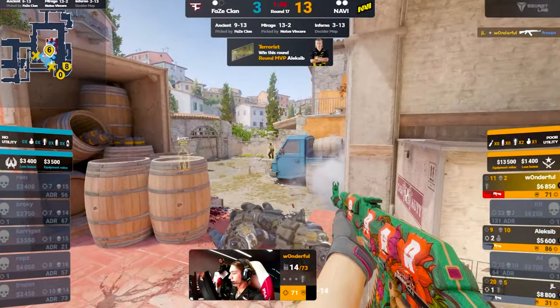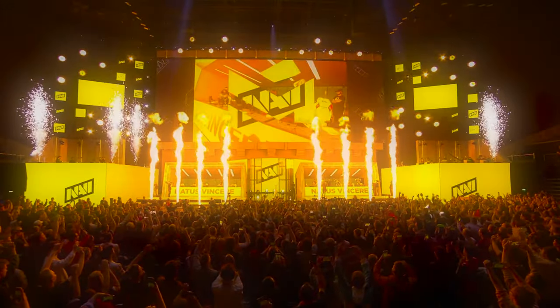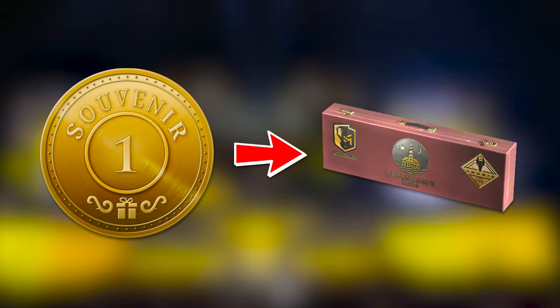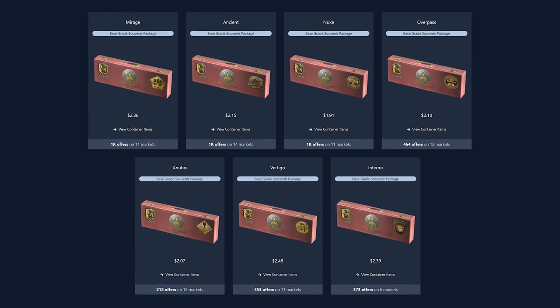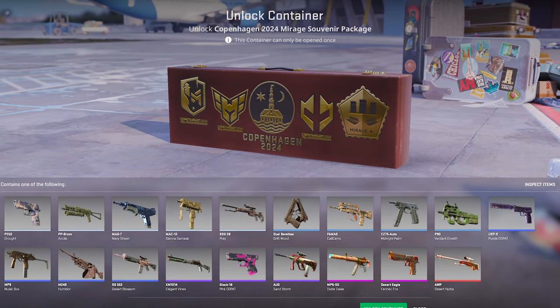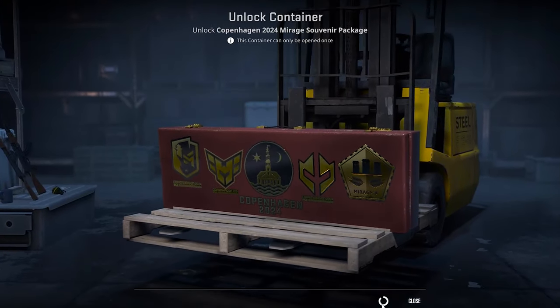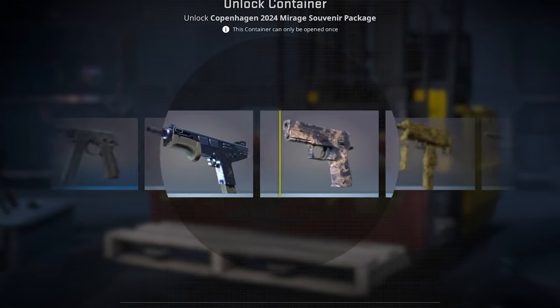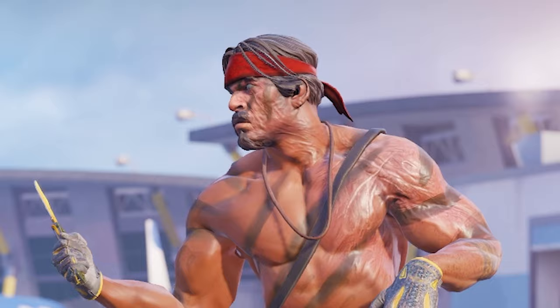Now that the first CS2 Major is over — Major Copenhagen — people who have either bought or earned tokens to redeem for souvenir packages are wondering what the best ones to get are. For those who might not know, there are 7 different packages, each with its own collection of skins that have their own values. Whether you're looking to test your luck opening a few or trying to pick the ones with the best chance at profit over time, in my opinion, this is what I would do.